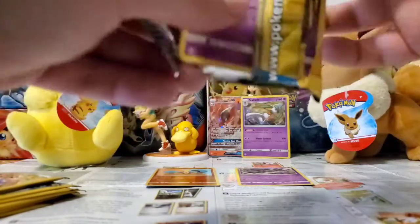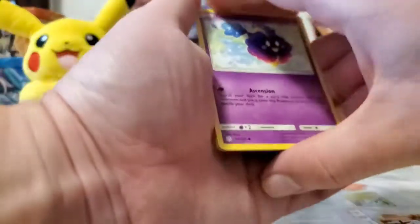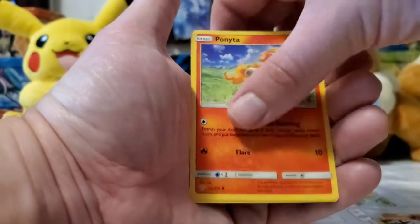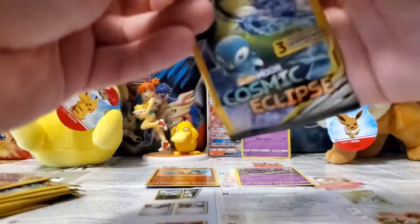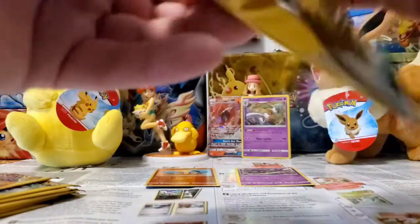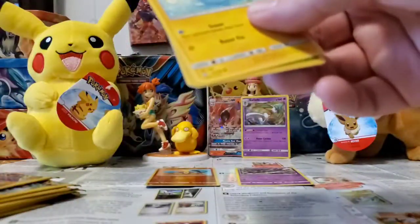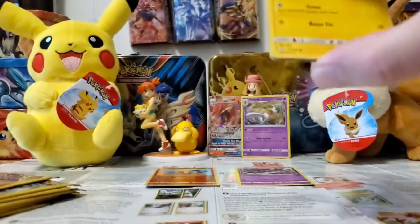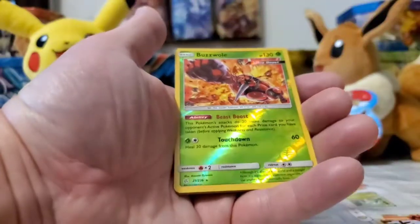Going through these pretty quick — cards you guys have already seen a bunch of times. I've opened so much Cosmic Eclipse and it's one of my favorite sets if not my most favorite. Everybody's talking about Hidden Fates being awesome — Hidden Fates is great, don't get me wrong — but I prefer Cosmic Eclipse over Hidden Fates, just for the set itself. The shinies are what make Hidden Fates worth buying, but I just like Cosmic Eclipse overall when it comes to standard sets.